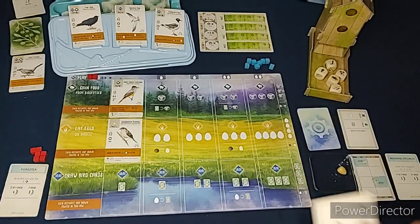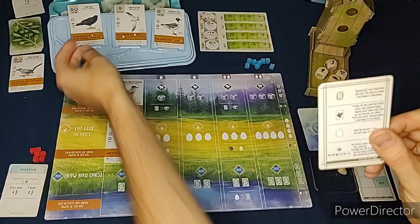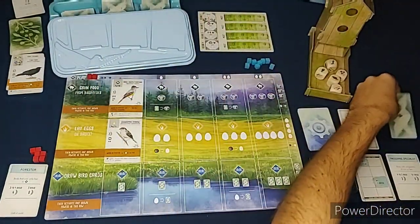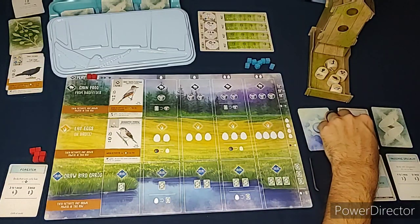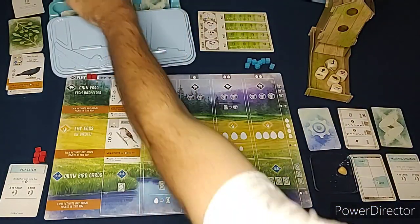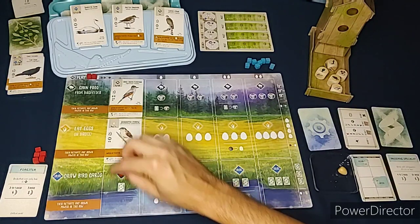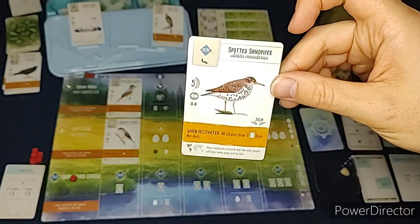The Automa goes - that symbol means discard all three bird cards from the bird tray. So these three birds get discarded, then the Automa draws one and keeps it face down. Those are just going to be worth points at the end of the game. The three birds in the tray get replenished at the end of any turn. For my turn I'm going to draw bird cards - I only get one card and I'll take the Spotted Sandpiper.